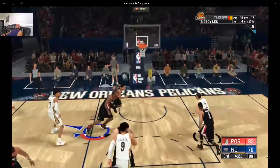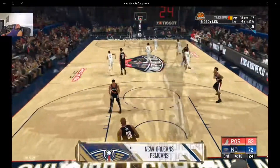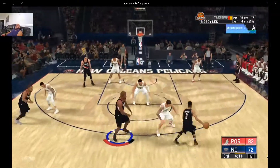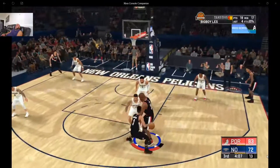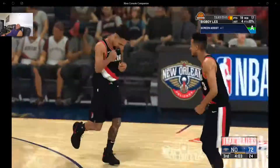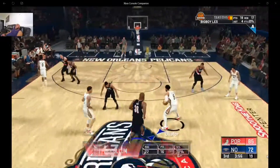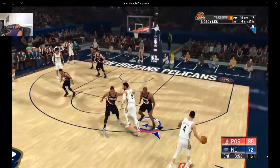We've got about 13 points. Look how high up he jumps — that's one thing that can beat the paint beast: somebody who can throw that little floater in the air, like a Tony Parker floater. You gotta have somebody who can throw up that floater — hard to block that.